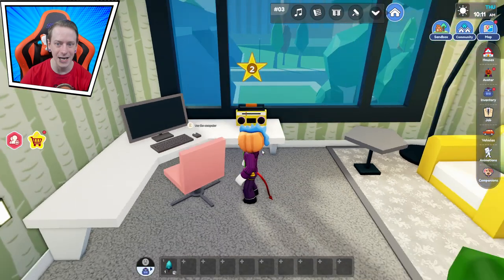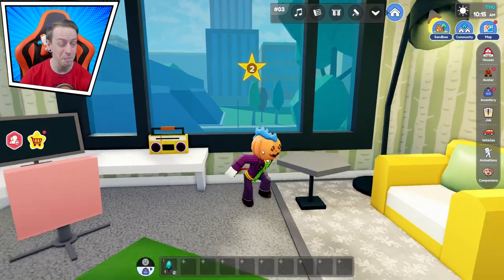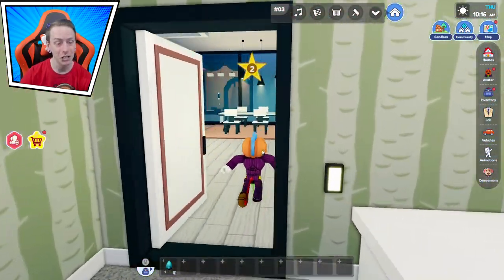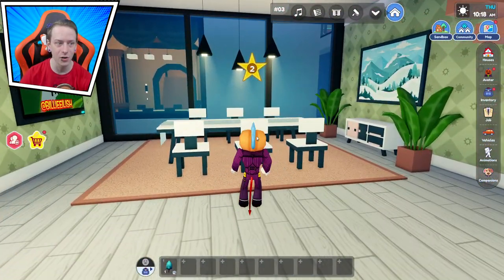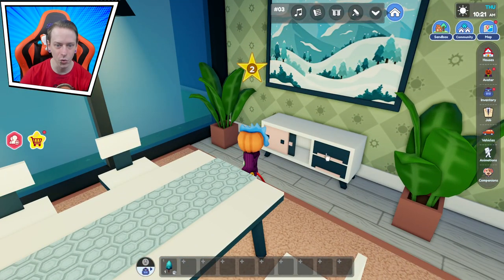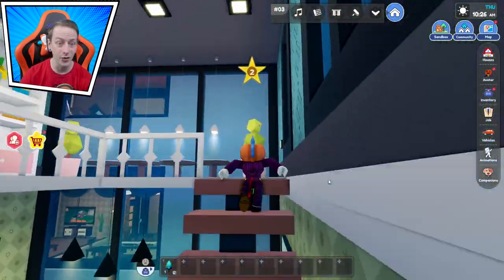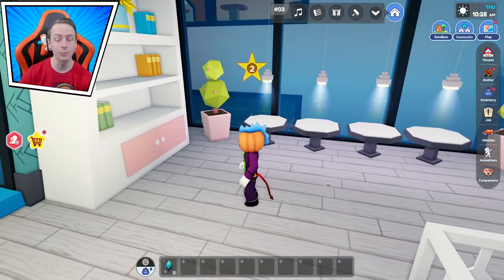We got a little desk we can chill at, a nice view if we're on the other side of Livetopia. Then a little dining room area over here with another TV. We have drawers with nothing inside. Apparently there's only one secret — there might be two. We'll fully explore the house and then decide.